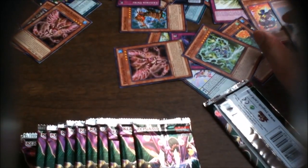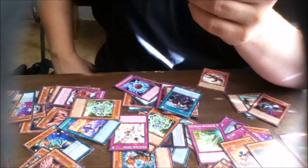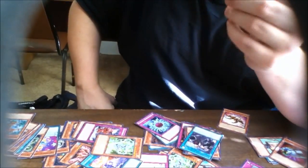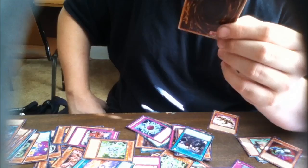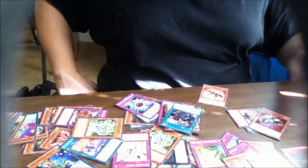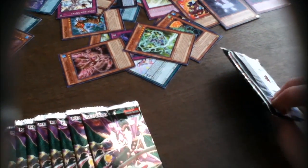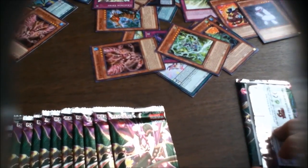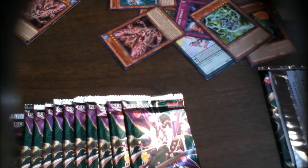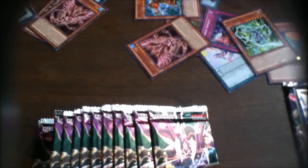Here it is — Red-Eyes Insight: send one Red-Eyes monster from your hand or deck to the graveyard, add one Red-Eyes spell or trap from your deck to your hand. You can only activate one Red-Eyes Insight per turn. That's not bad — helps you get the engine going because they're very reliant on their stone, which hallelujah got a reprint in the Legendary Decks. The two core cards were running upwards of 50 dollars.